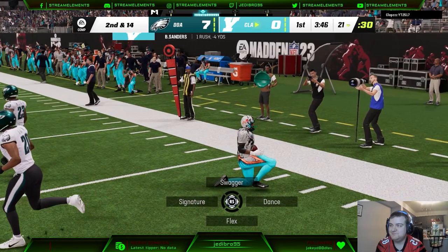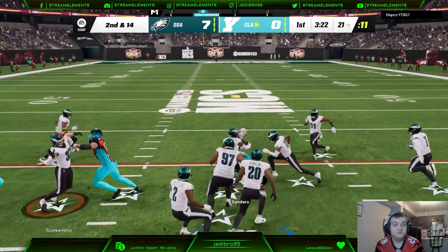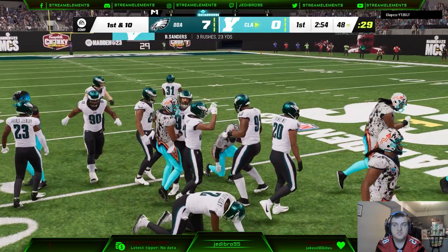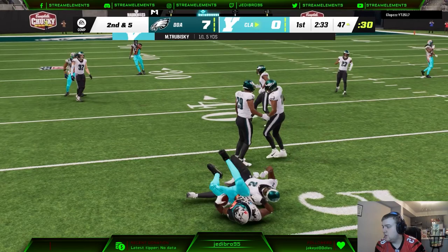He drives an outside zone, gets blown up in the backfield, loses about four yards, which takes us to a second and 14. Now in this video, I do have Brian Dawkins and CJ Gardner-Johnson at linebacker. I did take out Bill Romanowski and Jordan Hicks as they're both completely outdated at this point. And with the Eagles getting a couple of better new user cards, even Reed Blankenship I would argue is even an upgrade at linebacker over a Bill Romanowski.